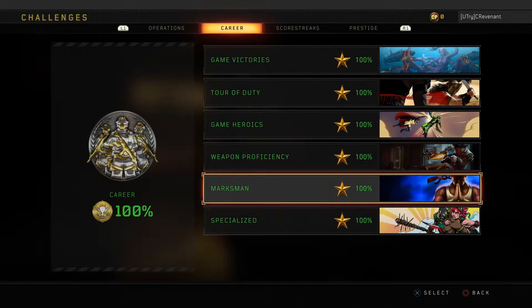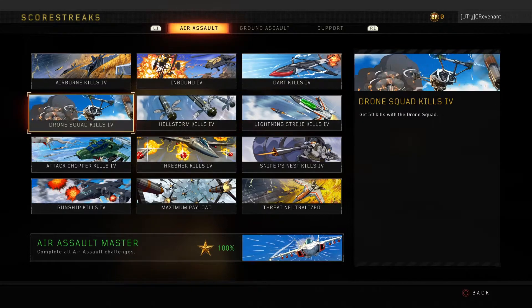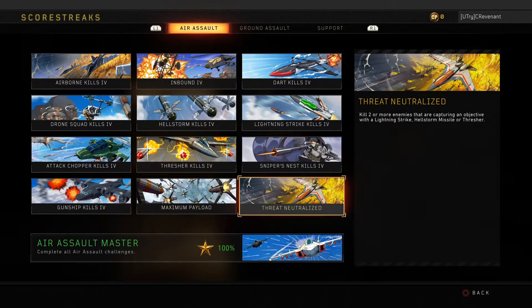For Scorestreaks, most are just grindy ones. The only really challenging one is Threat Neutralized — you have to get two or more kills while capturing an objective using a Lightning Strike. I'd say wait for two people to be capturing the C flag in Domination and then use a Hellstorm missile to kill them — that's probably the easiest way.